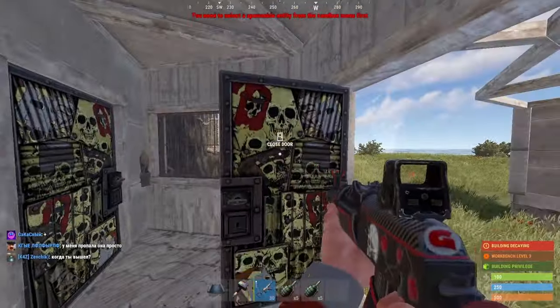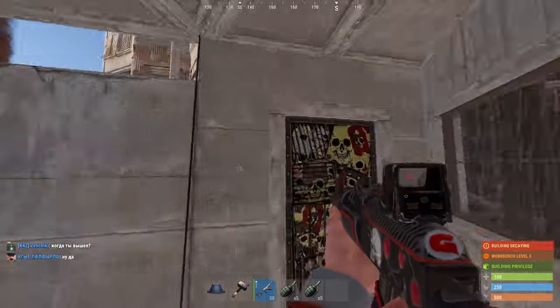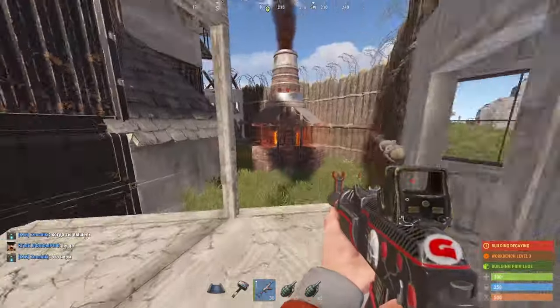You come into the gatehouse — one of two gatehouses. There's a low wall there because you've got a perfect angle from your roof to shoot here. Nobody can hide in this gatehouse. If it's compromised, you're going to kill them straight away.